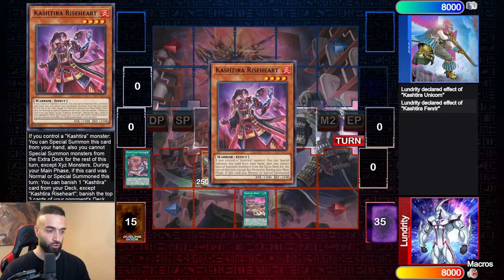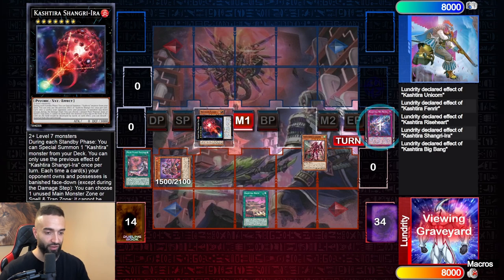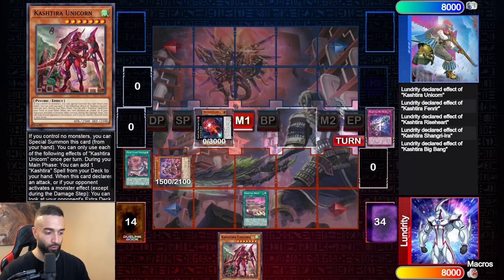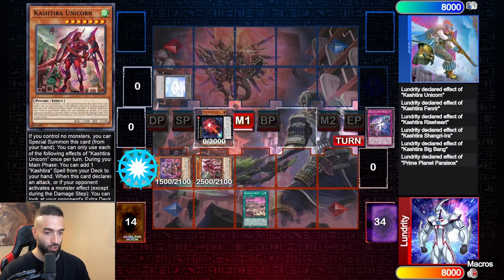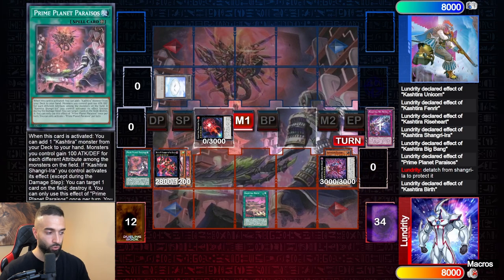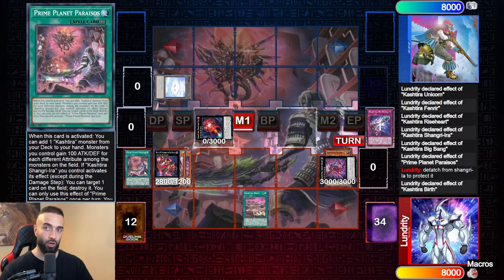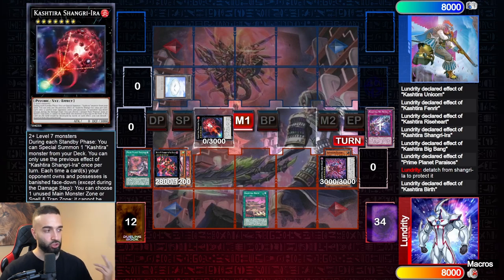Once you normal summon any level seven Kashtira you can start using their effects. Obviously this is not playground Yu-Gi-Oh where you can normal summon a Kashtira Fenrir without tribute summoning, but thanks to the spell card you can. Now we use Fenrir to search Rise Heart, go into Shangri-La, and the rest of the play is the same — but here's where it gets really cool. We special summon with Birth but we don't trigger the Big Bang effect yet; instead, we use the field spell to pop Shangri-La.